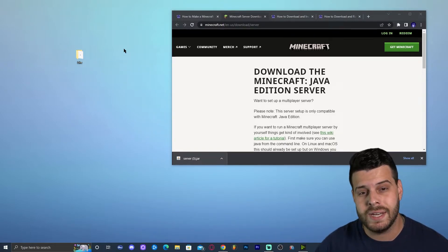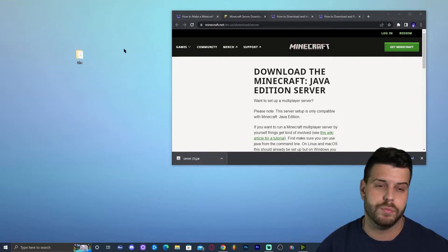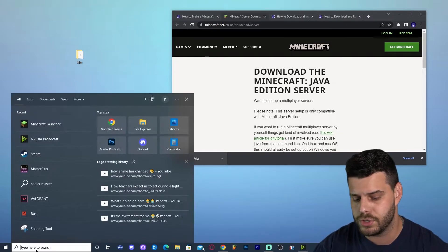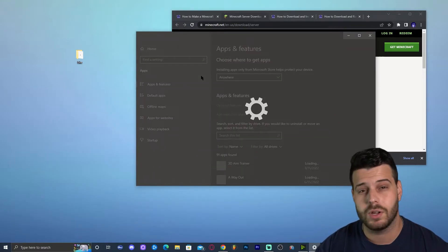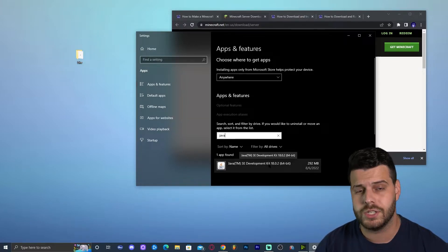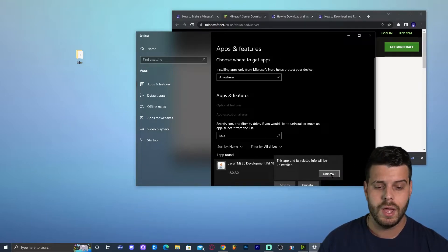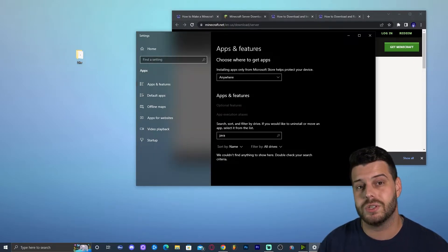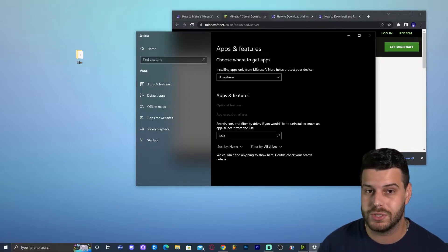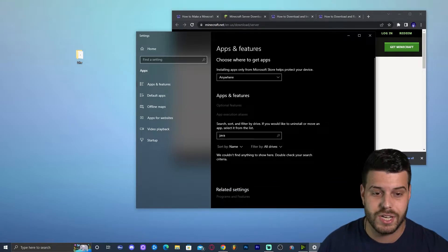We need to make sure that Java is updated. Any Minecraft Java version above 1.16.5 requires Java 17 or above — you could have Java 17 or Java 18. To check your Java version, click where it says 'Type here to search,' type 'Add or remove programs,' and search for Java. If you have Java 7, Java 8, or no Java at all, you need to update it — otherwise your server will crash and won't open.